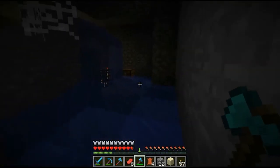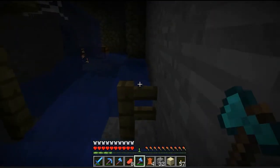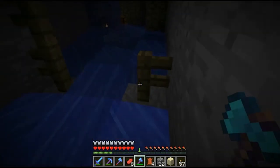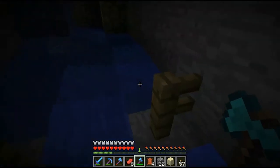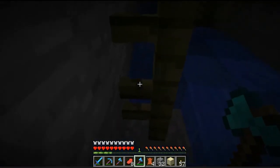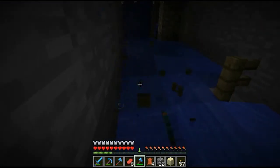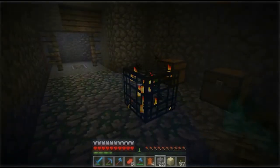Oh, here's what they added — damage from the water. Notice the water current is taking me up against the wall, and if I stop moving and it pushes me against the wall, I take damage. I originally thought it was a fence post, but I found out later it's just the water current pushing you against the wall. You take a little bit of damage — it's not terribly bad, but it is quite annoying.